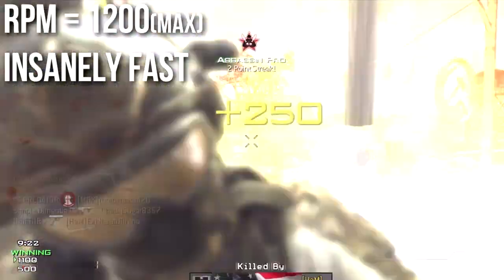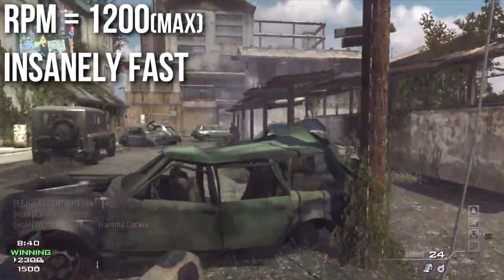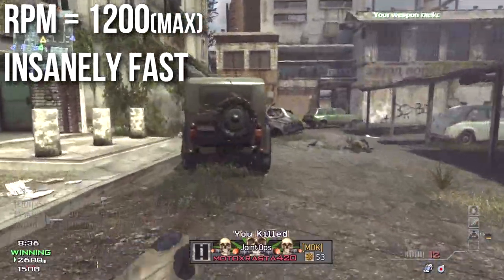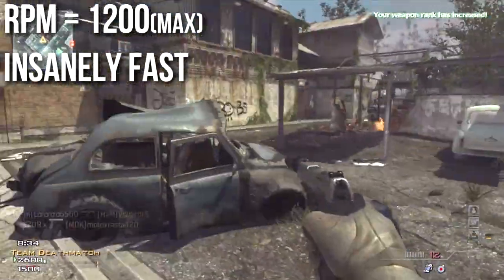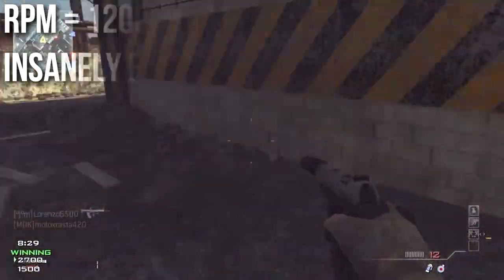Its rate of fire is the highest among all handguns, with its capped maximum speed of 1200 RPM. If you've got mods or fast trigger fingers you can really dump out bullets on people with this gun. That is extremely fast — it would actually be the fastest firing weapon in this entire game if your trigger finger can keep up.